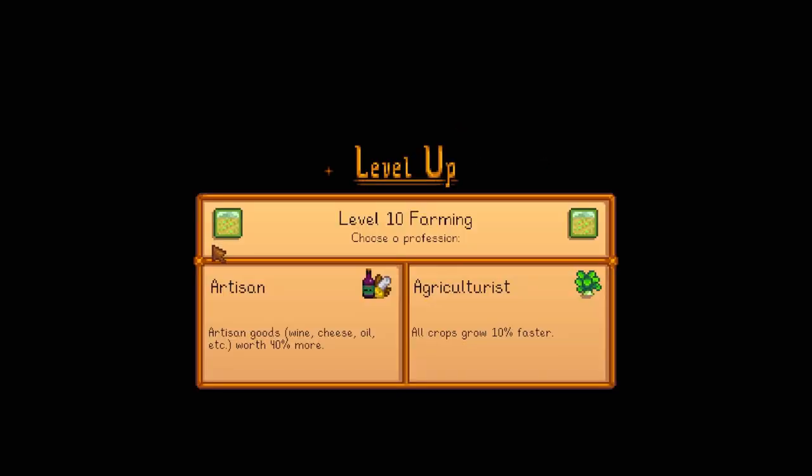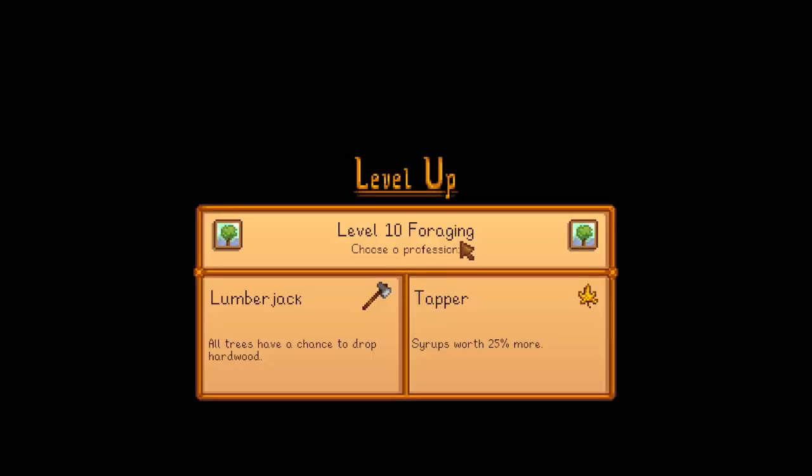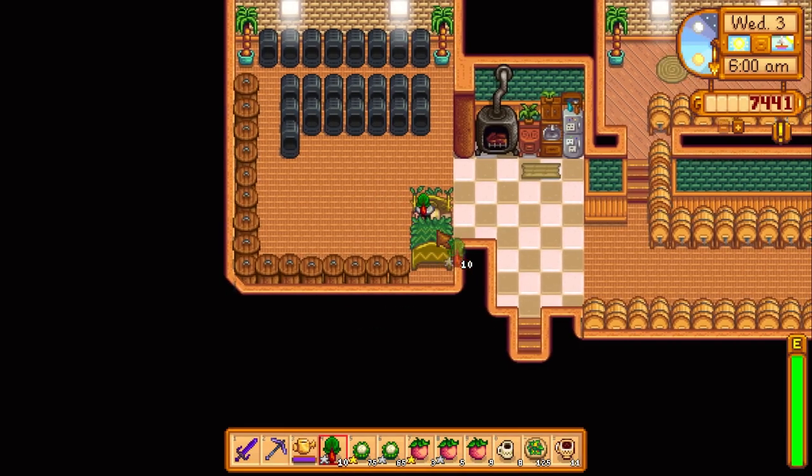Artisan is so much better — it's just always better, especially since we're going to be making all this junk. Foraging level 10! I'm cracked. We're going to go: all trees have a chance to drop hardwood. The forge one might be kind of nice, but whatever. I did a little bit of off-camera grinding — okay, I was technically recording; I just really wanted to say that because it's like a classic meme.